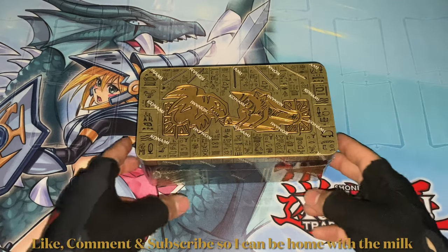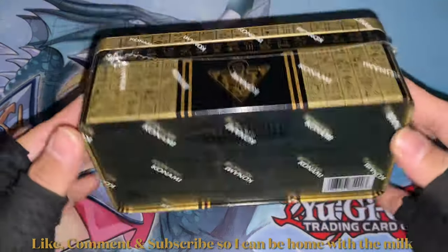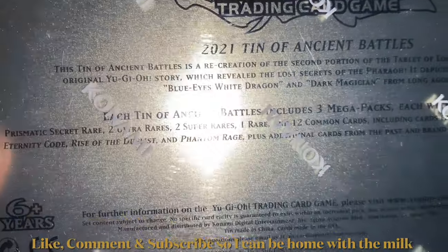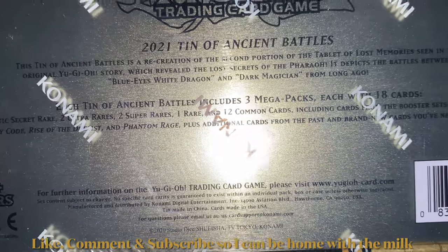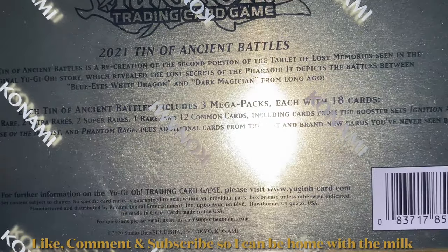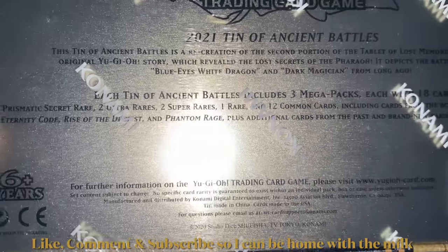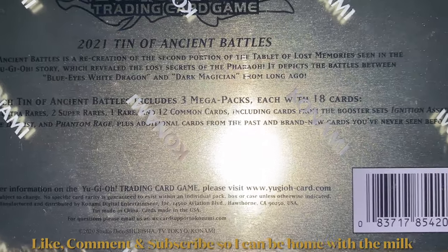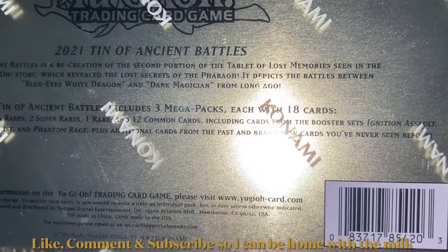Welcome back to another Yu-Gi-Oh card opening video. Today I will be opening a 2021 Tin of Ancient Battles. This tin is a recreation of the second portion of the Tablet of Lost Memory seen in the original Yu-Gi-Oh story, which revealed the lost secrets of the pharaoh.